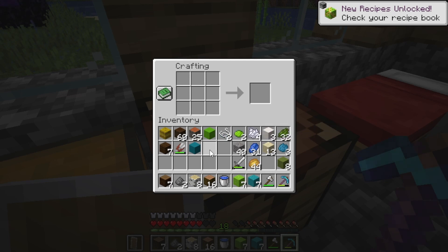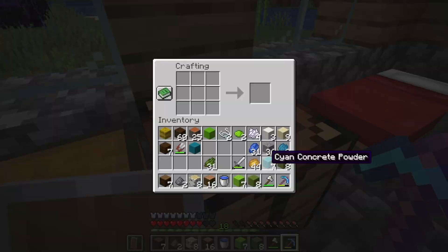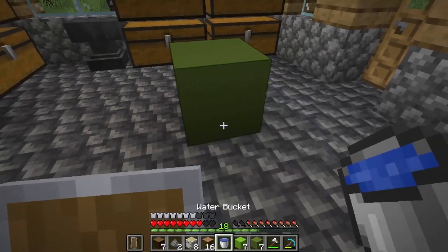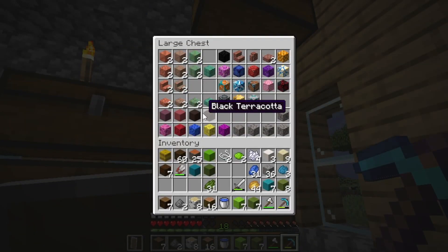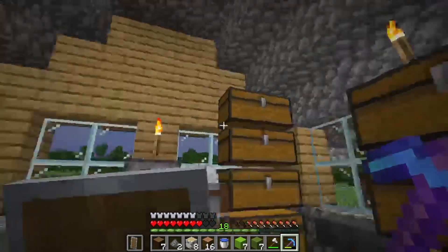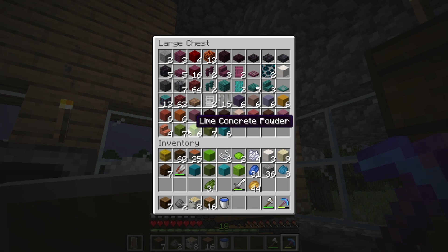We need a green as well. This terracotta — we did have terracotta. There we go: lime terracotta. How do you make terracotta again? I don't remember. I do need one of each of these.